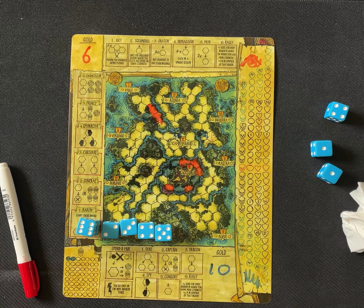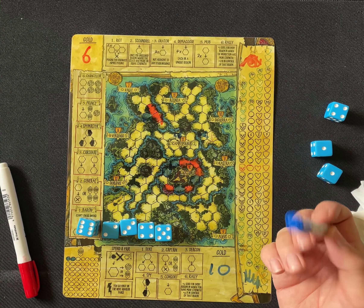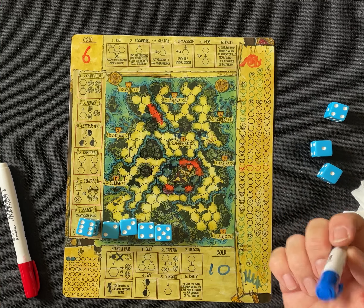Then we do a morale check based on the difference in gold between the players — a difference of four, so I get four morale. Getting some morale early is kind of useful because the insurrection doesn't lose any gold, so they accumulate a lot.